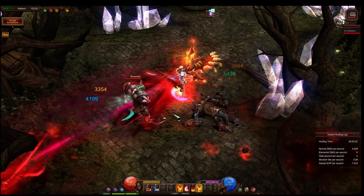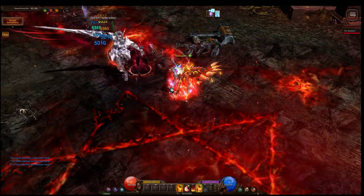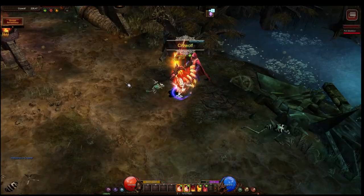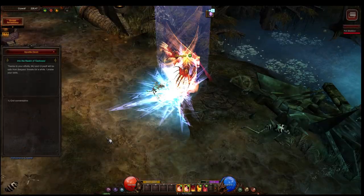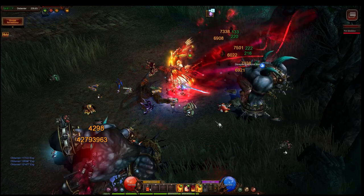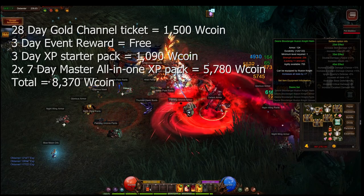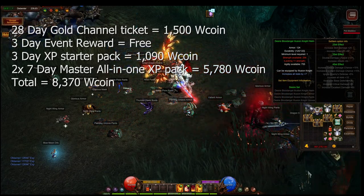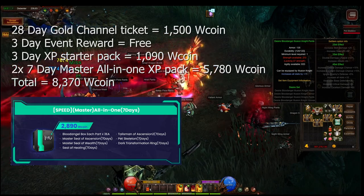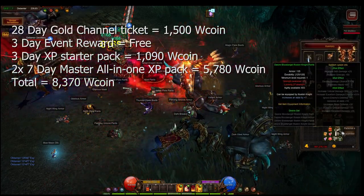As for Mr. Full XP, he was flying through all the maps with zero issues along the way. I hit level 400 in approximately 36 hours. Unfortunately I was receiving multiple disconnections which slowed down my growth. I then had to move to the Master XP seals, so I purchased two of the seven-day Master all-in-one XP packs. The reason I purchased two was so that I could open up 20 Blood Angel box parts to get the Blood Angel set nice and early.